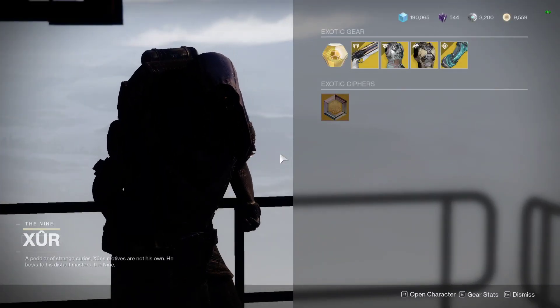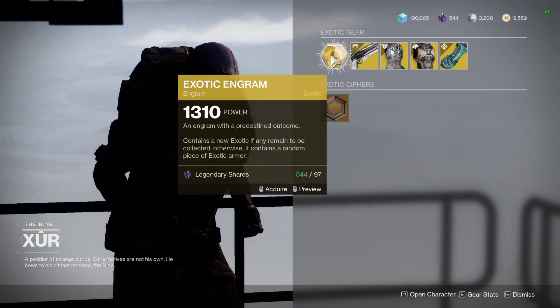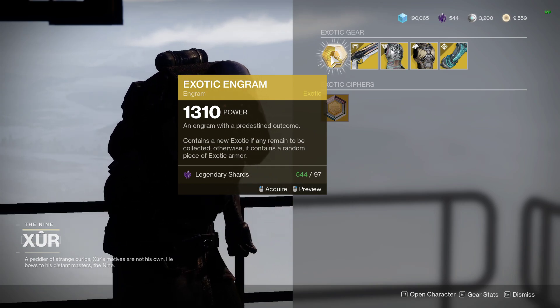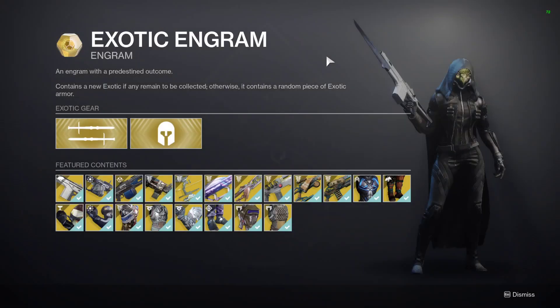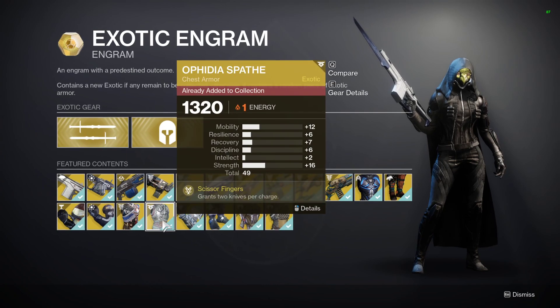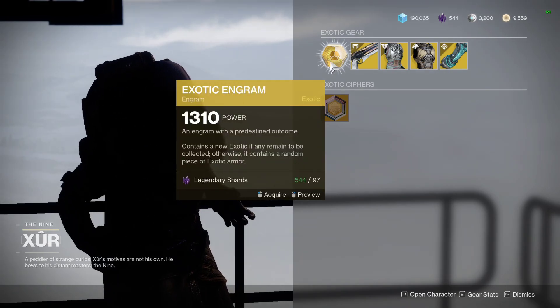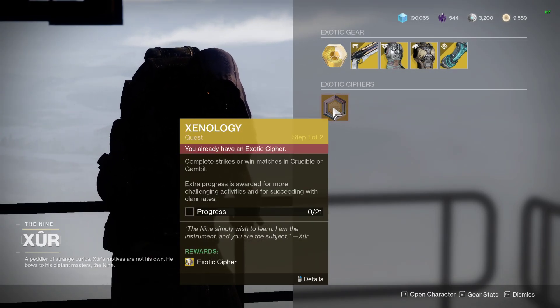With that being said, let's have a look and see what goodies he's actually got for us this week. We'll start off as we always do — we've got the exotic engram. This contains a new exotic if you have any remaining to be collected, otherwise it contains a random piece of exotic armor. If you're looking for higher stat rolls, you can purchase the engram for 97 legendary shards or an exotic cipher.